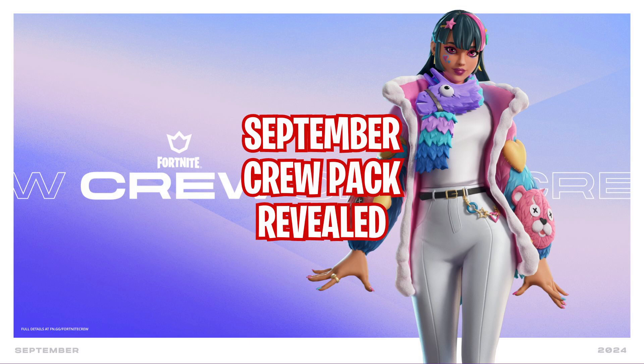I actually like this one better than some of the recent ones from what we can see. At least it has some flair to it — it's got the Fortnite Llama scarf and a coat with a bunch of the mascot characters on it. I see Guff, Cuddle Bear, and Peely. It's like a fuzzy looking coat with all of them on it, and I like the outfit this character's wearing.